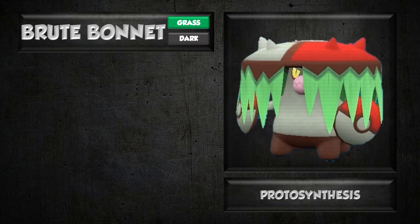The ability Protosynthesis, when holding Booster Energy or in sun, gives your highest base stat a 50% boost — Booster Energy being a one-time use. Unfortunately, I don't think Brute Bonnet takes great advantage of that, especially holding Booster Energy. To really utilize it you'd want a sun team, but Brute Bonnet doesn't have moves to capitalize on sun well — it gets Synthesis, but that's about it. Overall, the ability isn't as useful as it was on Great Tusk.